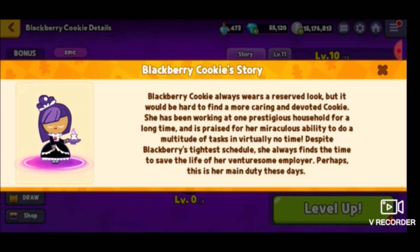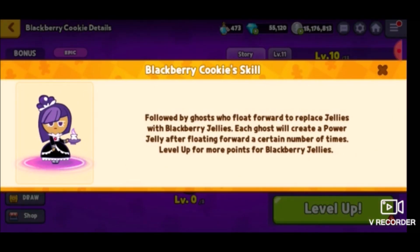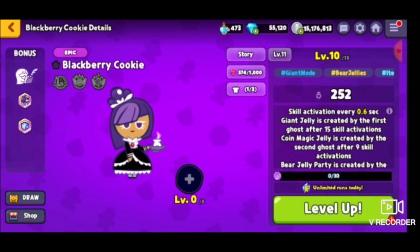Blackberry Cookie always wears a reserved look, but it would be hard to find a more caring and devoted cookie. She has been working at one prestigious household for a long time and is praised for her miraculous ability to do a multitude of tasks in virtually no time. Despite Blackberry's tightest schedule, she always finds time to save the life of her venturesome employer — her venturesome employer being Adventure Cookie. According to her skill, it says ghosts float forward to replace jellies with Blackberry jellies, and each ghost will create a power jelly after floating forward a certain number of times.